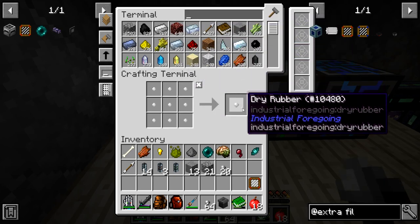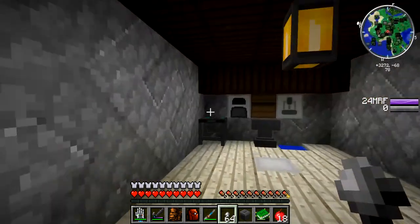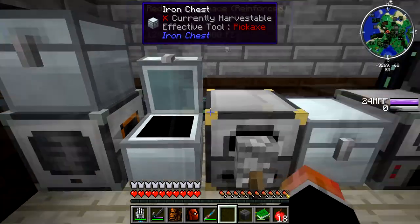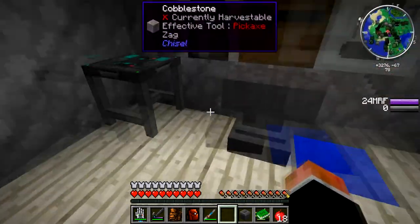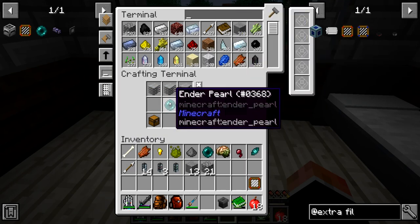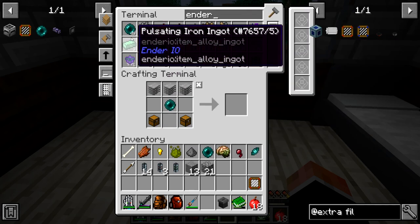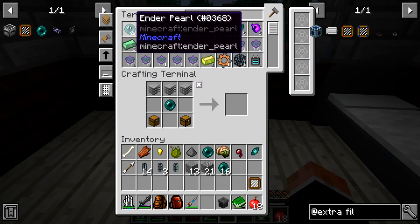Okay, that shorted out a bit but we made it all into dry rubber. Let's get a stack going. We're going to have plastic going. Let's see what else we need — eyes of ender. How many ender pearls do we have? A nice amount. Let's get a stack because we need 20.